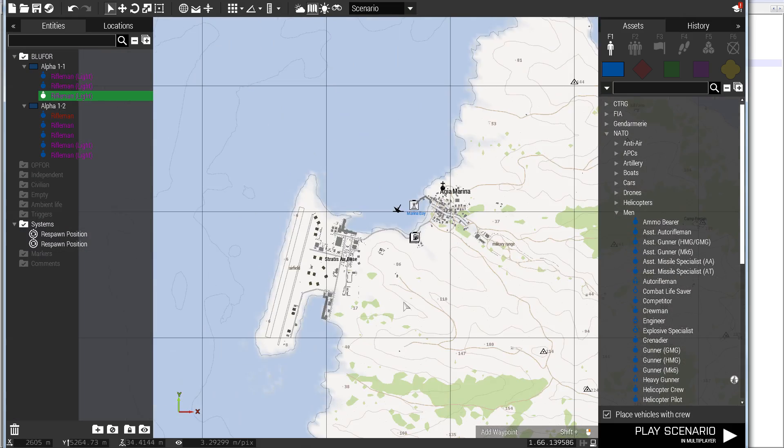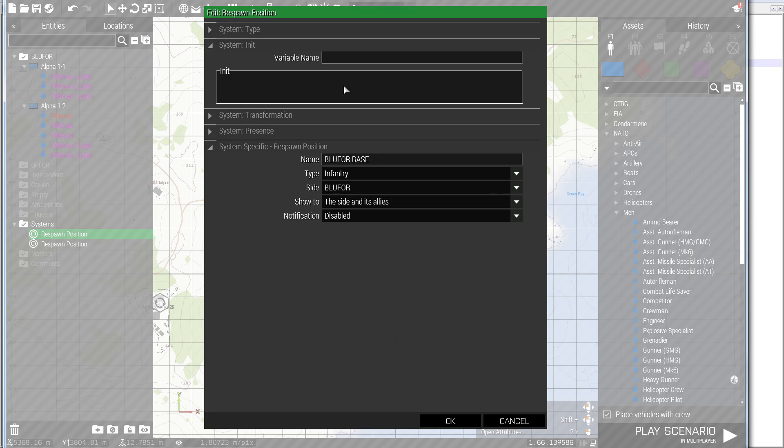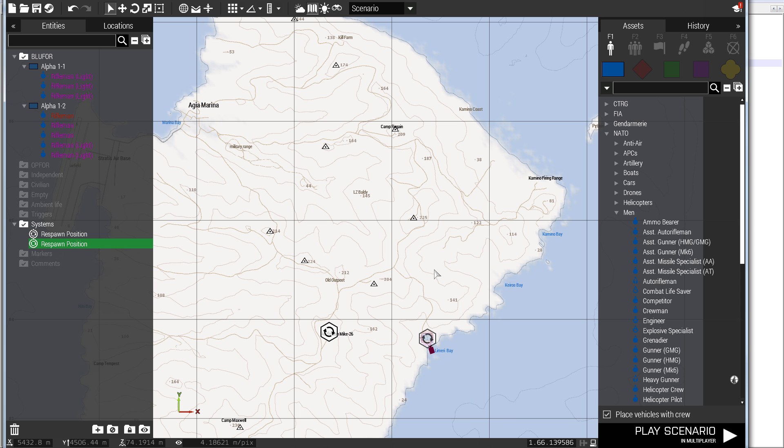In the mission I placed two respawn locations. I didn't put a variable name — I just named one 'blue 4 base', available to blue 4 and shown to the side. The respawn at air station Mike is shown to everyone — that's the only difference between them.